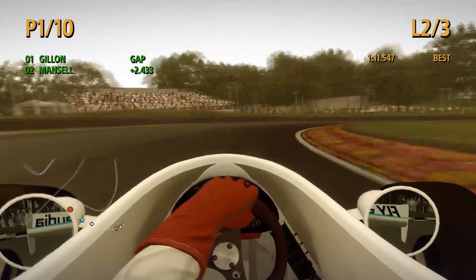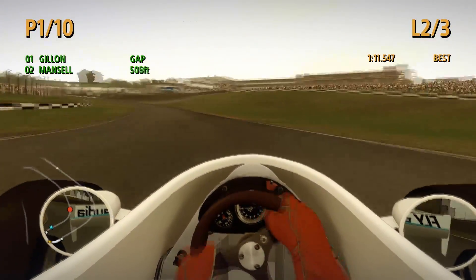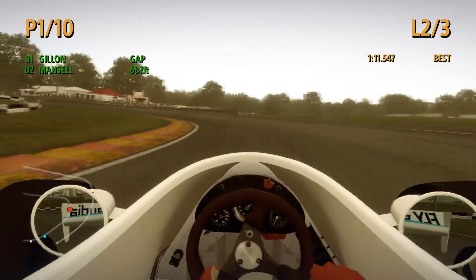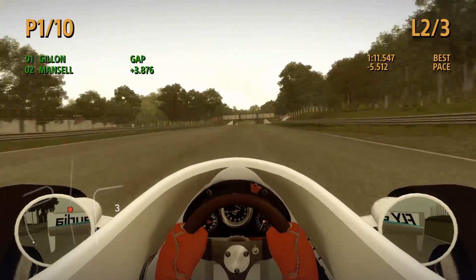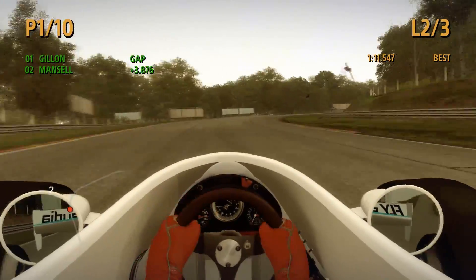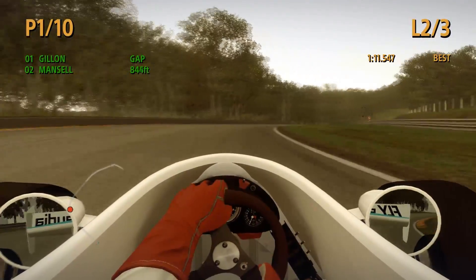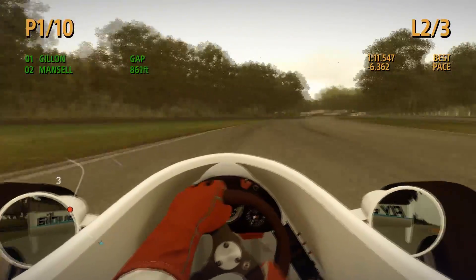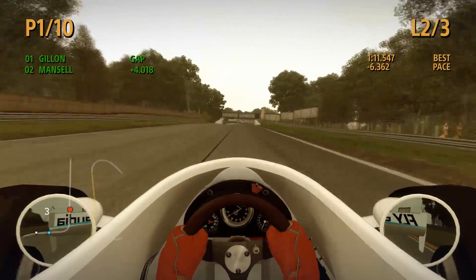Coming to the next corner — very tight corner, actually nailed it quite nicely. Next corner absolutely full throttle easily, in any car I think. I haven't tried a 70s car yet of course. Bit wide there — managed to hold off Mansell nicely, he's not really gaining on me, 3.8, I've actually managed to pull out a gap. I believe this car is quite heavily down on power — not too up on my classic stuff, not gonna lie. So I think it's quite down on power compared to the cars behind.